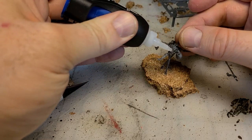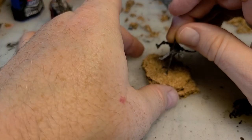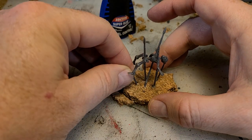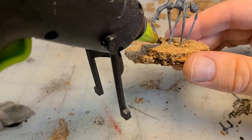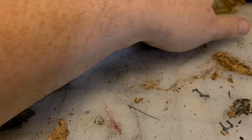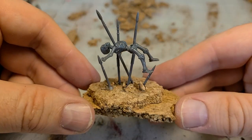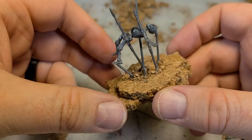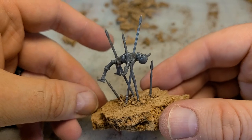I'll use a little bit of hot glue around the bases of the spears and javelins, then dust that warm hot glue with some of that cork board dust that has inevitably built up on your tabletop as you did all the work with the cork. So make use of all of it - even that dust.